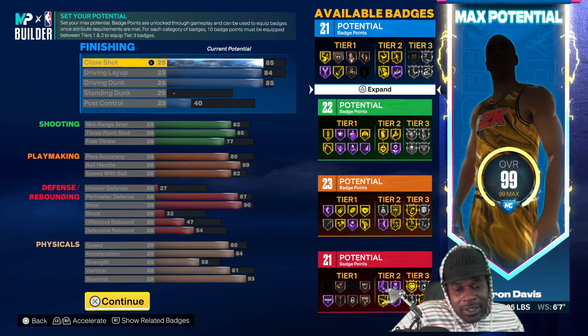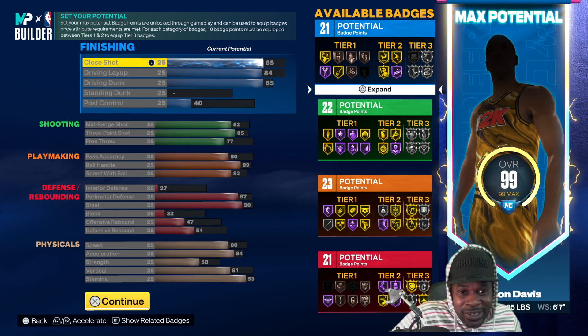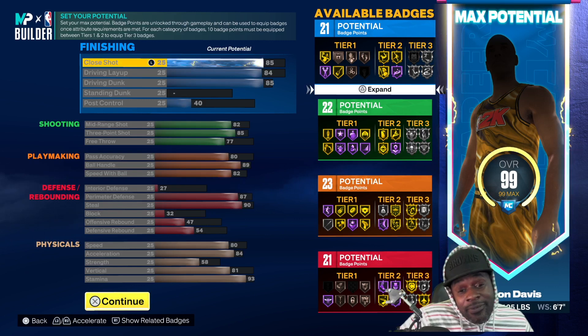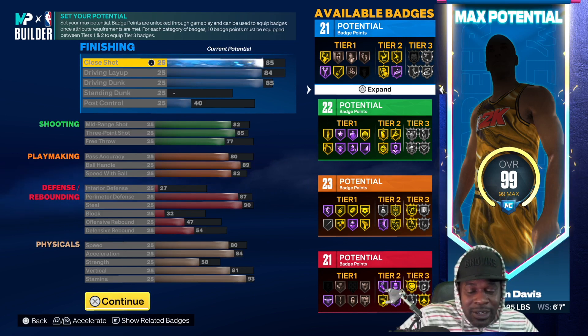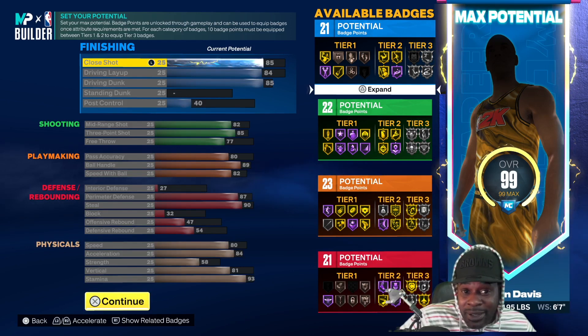This build is very useful. With 87 badge upgrades, he can be used as a slasher because he gets great finishing at the rim. He can shoot from the outside as a spot-up shooter. He can ISO with an 89 ball handle, and he can shoot the mid. But he's also a lockdown — he can get the ball back for your team with great perimeter defense and steal rating. So he can affect the game in four different areas: shooting, finishing, playmaking, and defense. And he gets plenty of badges. He's not that big at 6'3", but 195 pounds is enough weight so he's not getting bullied. He has a 58 strength, so he's not going to get pushed around in there.